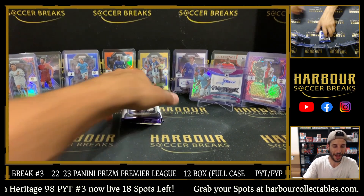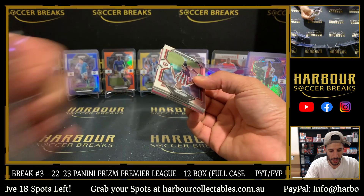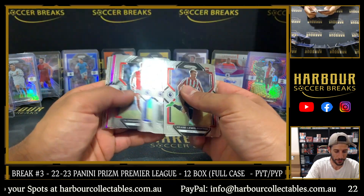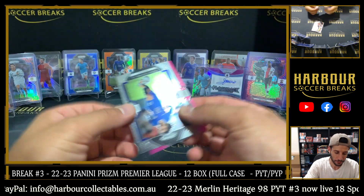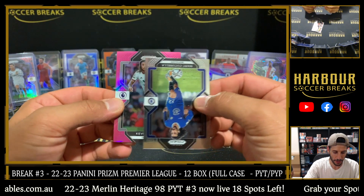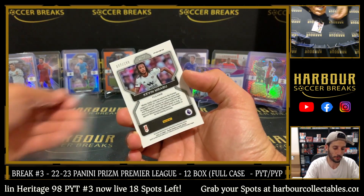Alright final pack — what do we have? We got pink to finish it out. What team? Fulham. And it is Kevin Mbabu — pretty sure we hit another Mbabu before. 7 of 199 for Fulham.